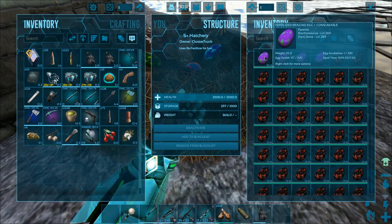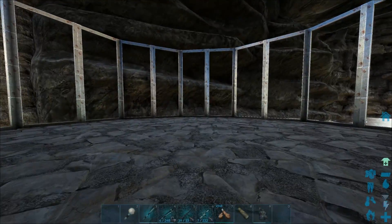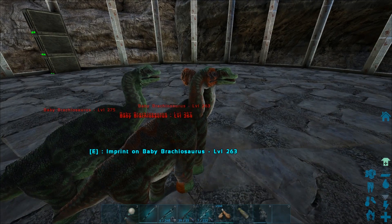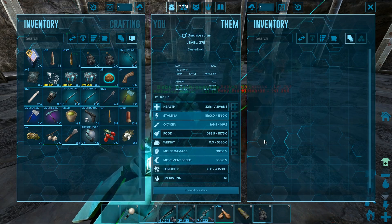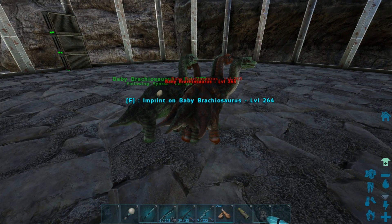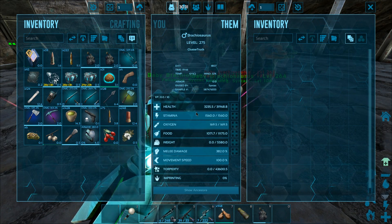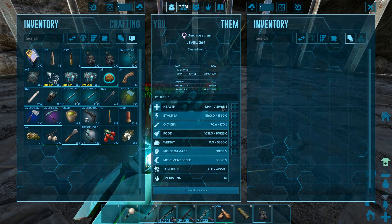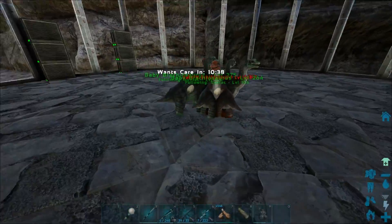We have a few bracky eggs so we're gonna hatch a few of them because I'm trying to figure out the base stats of the first one we tamed all those months ago. Which one's the highest level - is it the 75? Oh my god, the babies are so loud! I'm looking at the video but I feel like maybe the bracky was nerfed since then, because the other one had almost 40k health which was ridiculous.